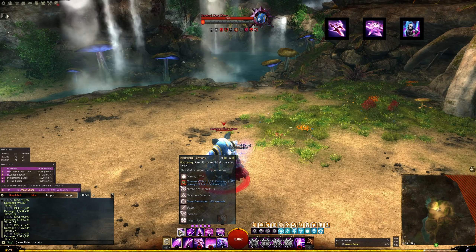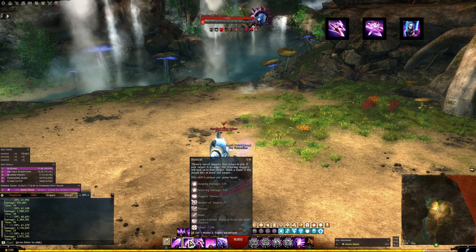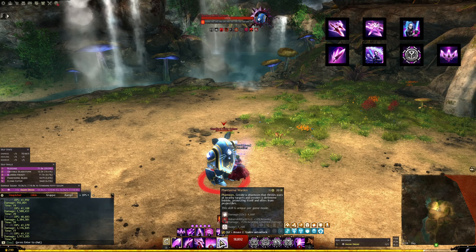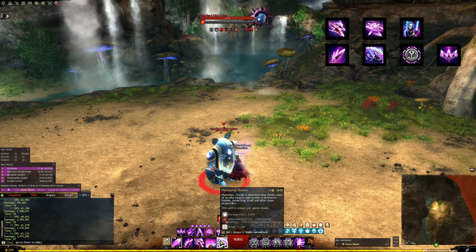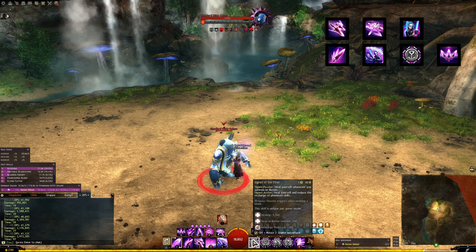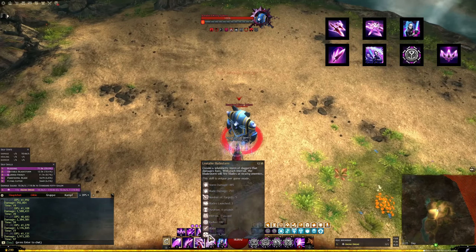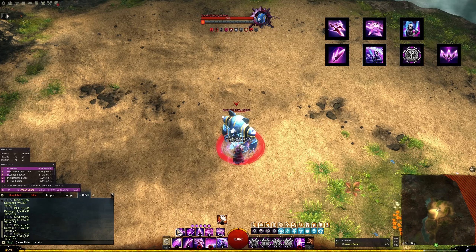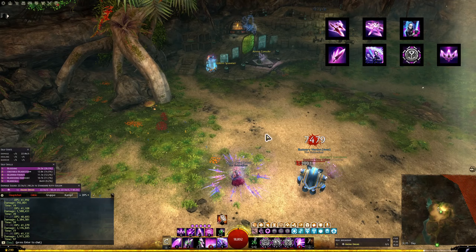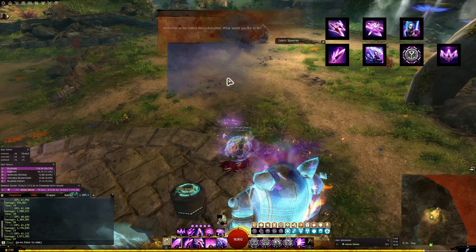After the weapon swap, our situation is that we have no blades, so we can't use our bladesongs. What we want to do is generate blades - dagger 2 is our next best skill, then we use focus 5 to generate more blades. Because there's a chance we don't have five blades yet at that point, we use the heal skill to stall one more second with buttons we want to press anyway, and then go with the F1 shatter. So again: dagger 3, F5, sword 5, dagger 2, focus 5, heal skill, F1.